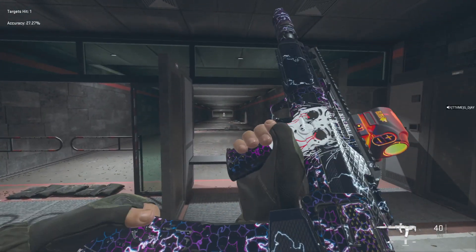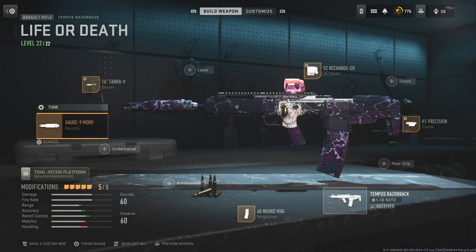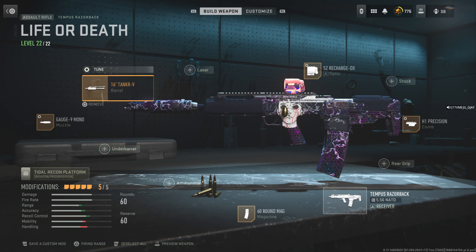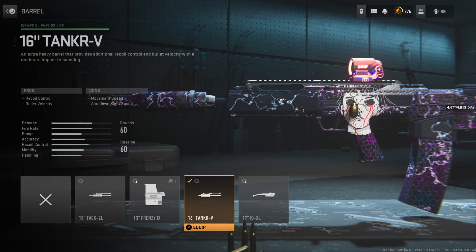We can go ahead and get straight into the build right now. This is what I have put on my Razorback, and I am running the tanker barrel. The tanker barrel gives you vertical and horizontal recoil control for 14%, so that is why I'm running this. This gun has a lot of recoil, so you want to try to minimize it as much as you can.